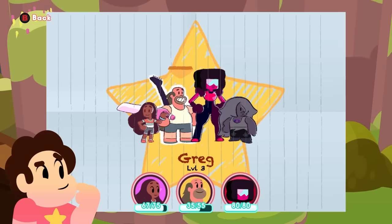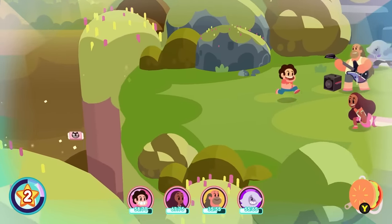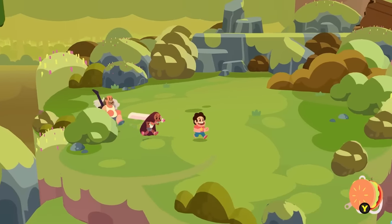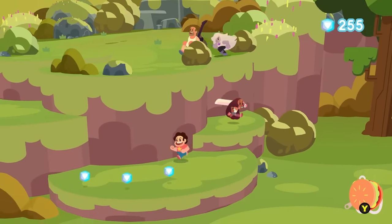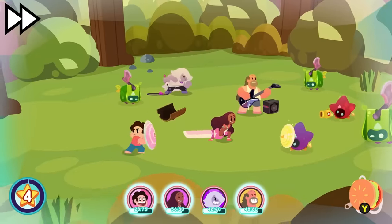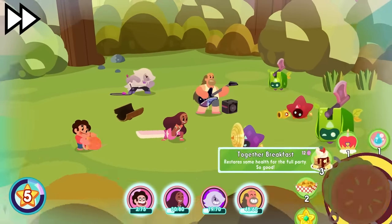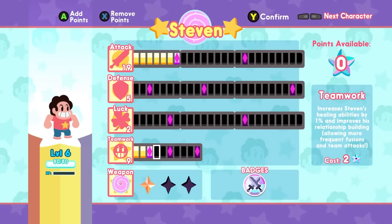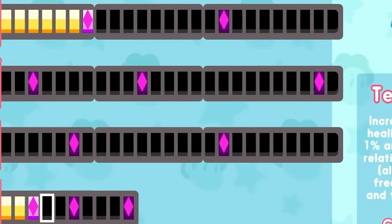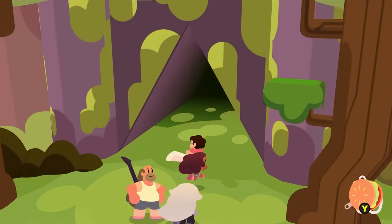Amethyst gets added to the party, but it really doesn't matter who I add as they're just gonna be taking hits more than anything else. After a battle, Steven gets Stun Dash - if Steven targets an enemy and runs through another enemy on his way to it, that enemy will be stunned and won't be able to attack for a bit. This is useful for stopping too many things from attacking me at once, since Steven tends to get enemies aggroed on him a lot because he's the only one attacking. I also now have enough skill points to get Fast Food, which makes the cheeseburger backpack cool down 15% faster - really useful for the coming boss fight.